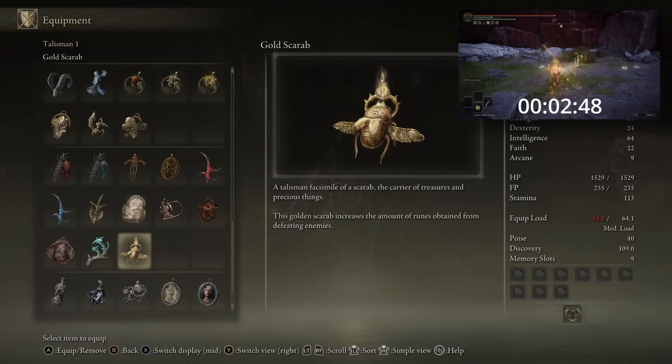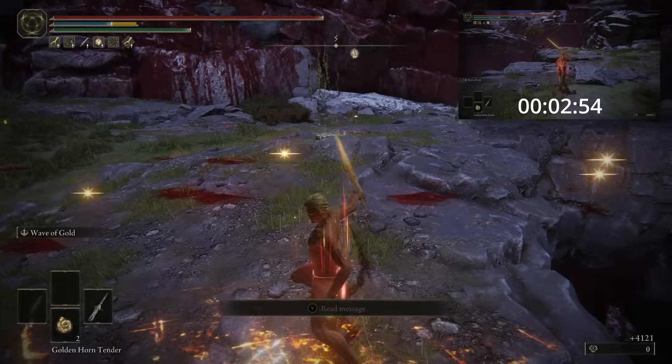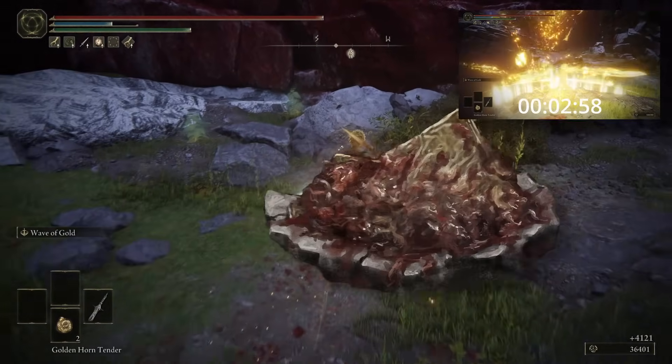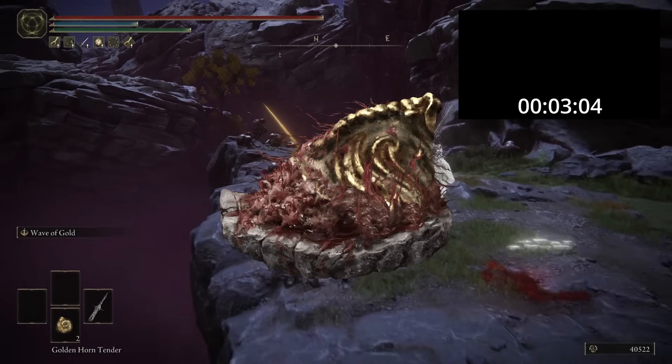And finally, as per the original strat, we will also be using the Golden Scarab Talisman, which will increase our rune acquisition by 20%. There are several other Talismans available to increase your attack power, such as the Warrior Jar Shard, which boosts the attack power of skills by 10%, or the Shard of Alexander, which greatly boosts the attack power of skills by 15%.